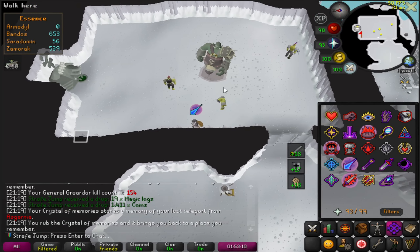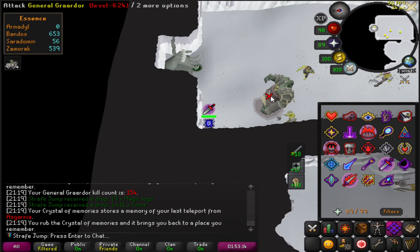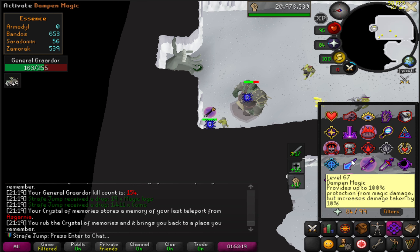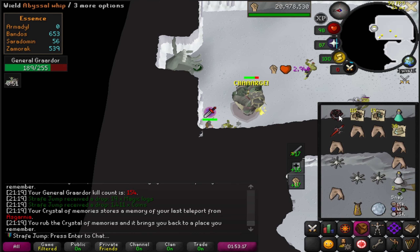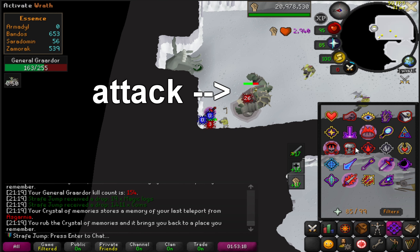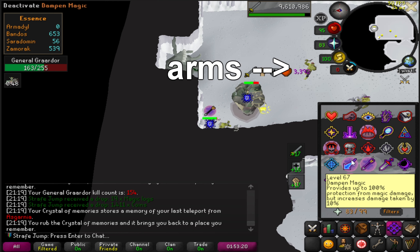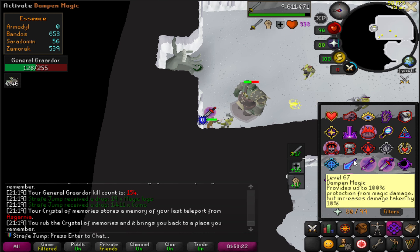Alright, now for part two — actually flicking the minions so you don't take damage. Once you're in the corner, switch to pray melee as Grardor is walking up and let him come up to you. Once he's in range, dump your specs on him. After you dump your specs, switch to your Whip and Defender and click back on the boss. Very soon after, Grardor is going to attack. As soon as you see him do his attack, you pray range. Now your eyes look at the ranged minion. When you see him raise his arms to throw his axe, you pray mage. Now your eyes look at the mage minion. Once you see him raise his arms to cast his spell, you pray melee. And from there, we just repeat it.